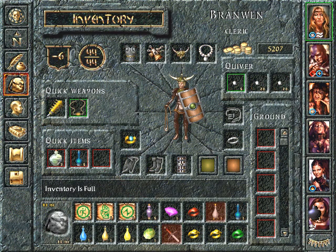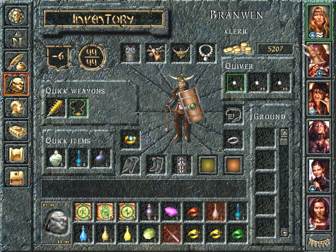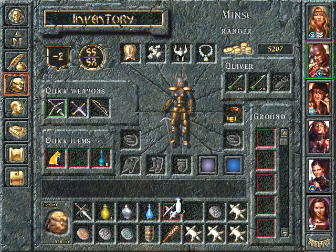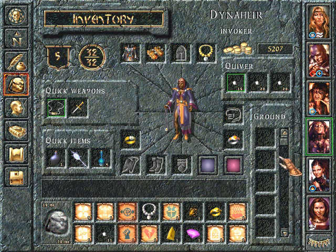Alright, I think we're gonna give these back. Potions of Absorption. Five, five, two. Alright, five, five, two. Frost Giant Strength. Thanks.